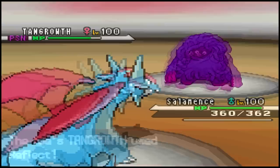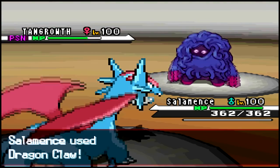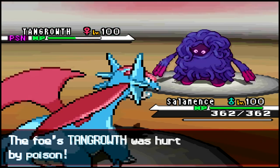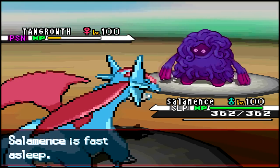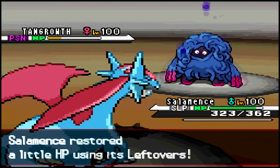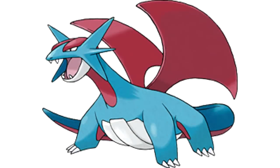He brings out Tangrowth next, and I have to admit my opponent isn't the best player, but whatever. I just spam Dragon Claw over and over since I've set up enough to survive anything Tangrowth has to offer, and since it's badly poisoned from the Toxic Spikes it's going down very soon. It went down — or rather he fled because he saw there was absolutely no chance left for him to win.